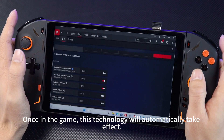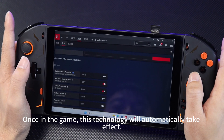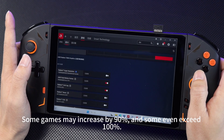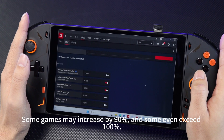Once in the game, this technology will automatically take effect. According to AMD, it can increase frame rates by an average of 97 percent. Some games may increase by 90 percent, and some even exceed 100 percent.